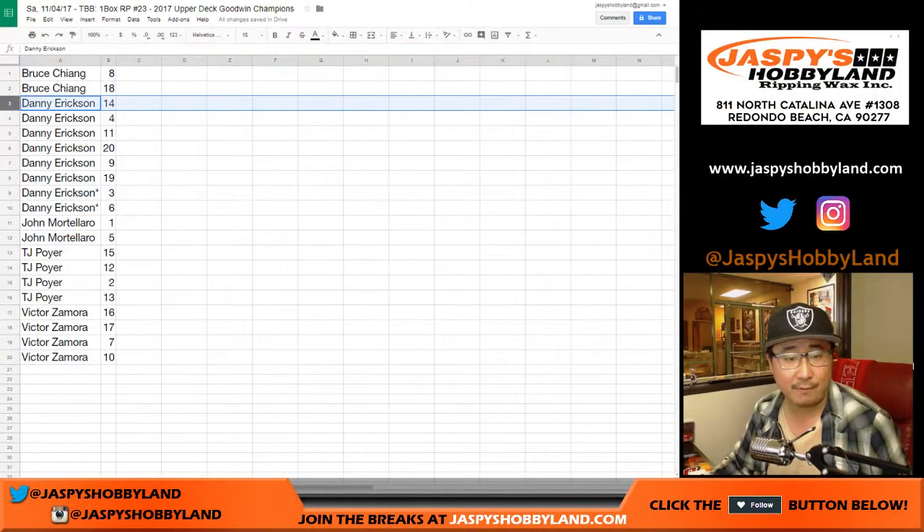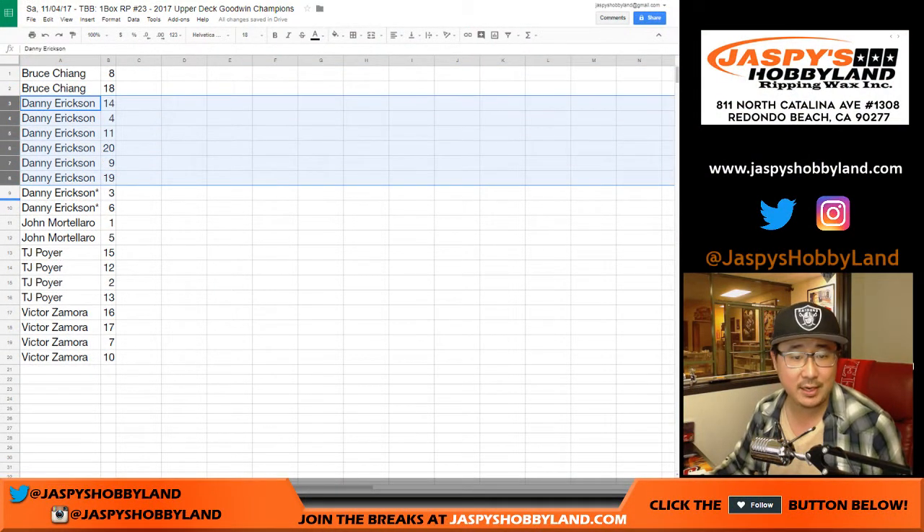Danny, you've got a lot: 14, 4, 11, 20, 19, 3, and 6.